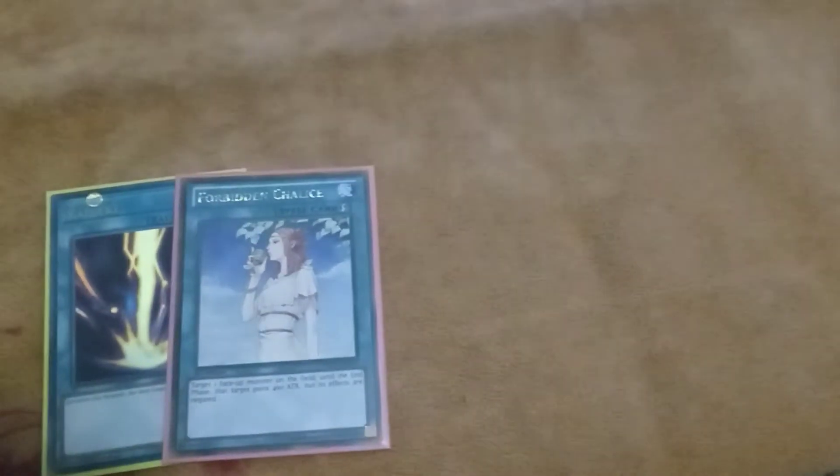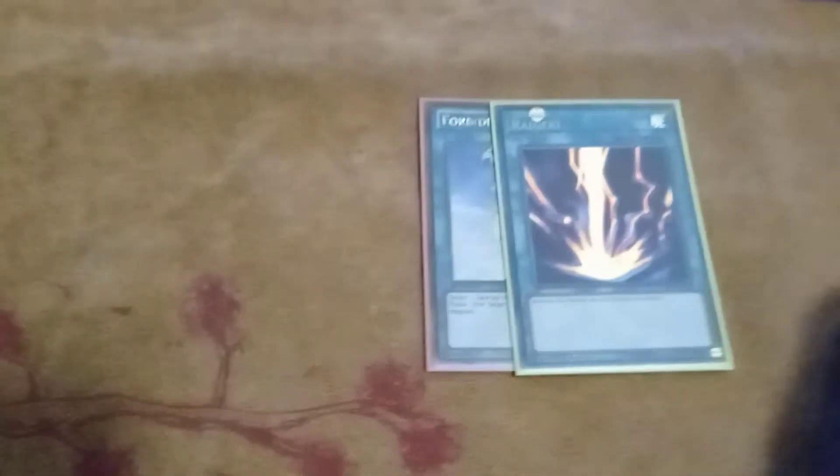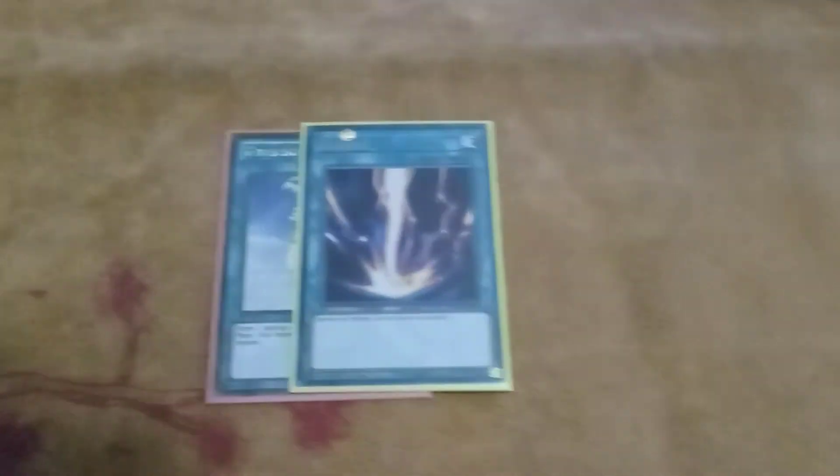There are two extra slots in the side deck. If I had to choose, it would not be any traps — not even Infinite Impermanence. I would choose either Raigeki or two Forbidden Chalice. Forbidden Chalice — yes, they gain the attack, but their effect is negated, so it's just like Infinite Impermanence. And Raigeki — if you can't get Lightning Storm, Raigeki is a good alternate.